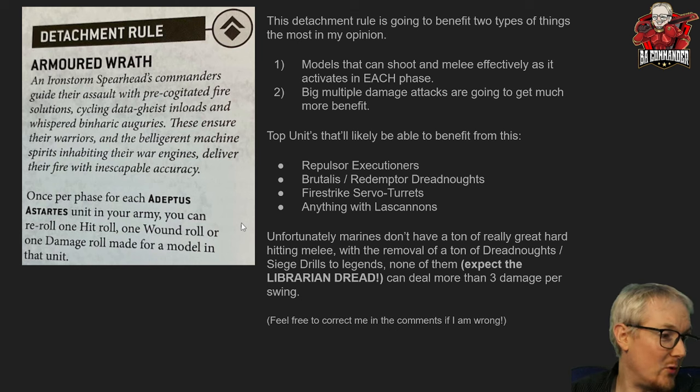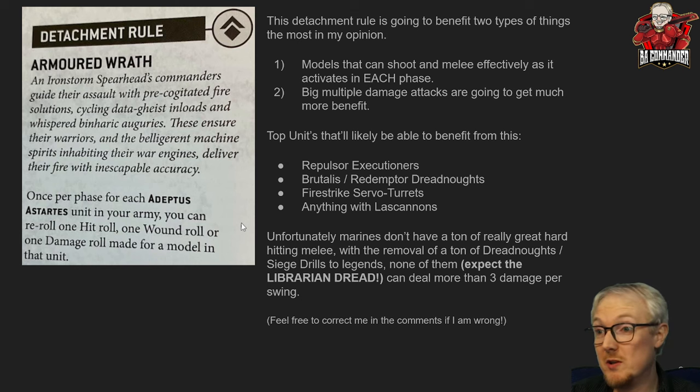Units with multi-meltas would also get benefit, though we don't see so many anymore since Strength 9 doesn't do so well into the current meta of Toughness 10. Marines don't have a ton of great hard-hitting melee units following the removal of Dreadnoughts with Siege Drills to legends, but there is one unit with basically D3 plus six damage — the Librarian Dreadnought. He can do six or nine damage with his extra-attack force lance, making it arguably the best weapon in the game. He's possibly the best character Blood Angels can have and the only model that does more than three damage per swing.